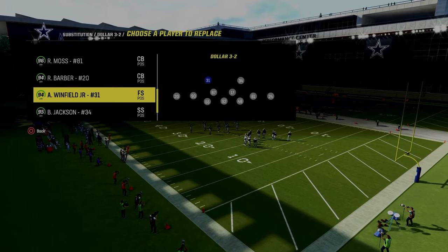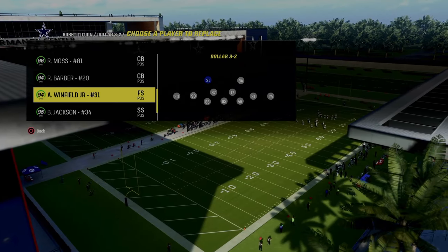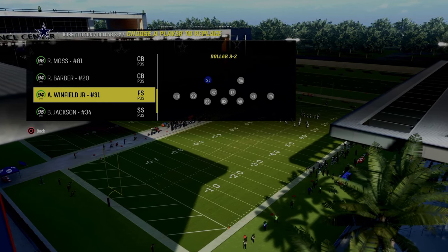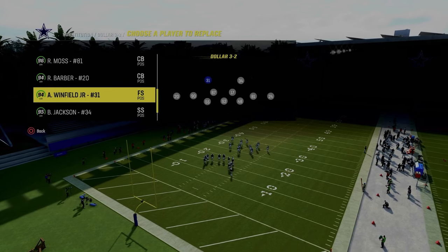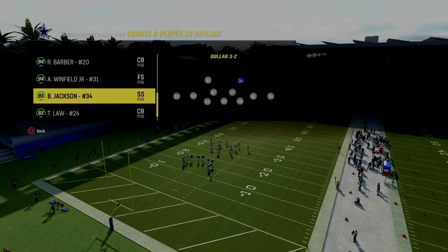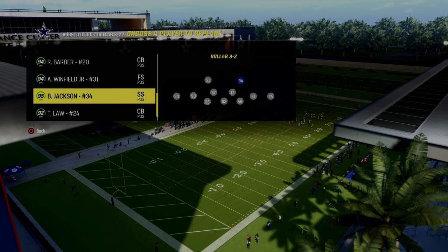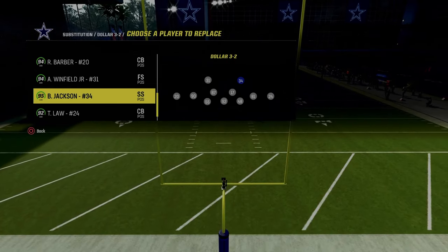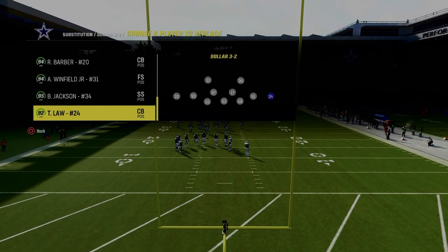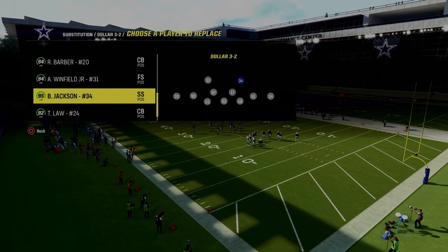At this position in your depth chart — free safety — Antoine Winfield is going to have deep end zone KO. This is not as important as the deep out zone KOs, so if you're on a budget, just put two deep out zones there. But if you can get a deep end zone KO, it really helps a lot. The last ability is Bo Jackson with mid zone KO. You don't have to have this for the defense to work properly, but it is helpful.